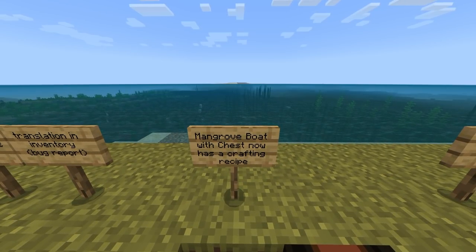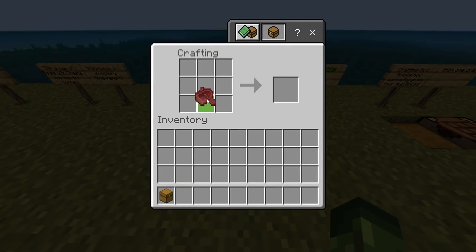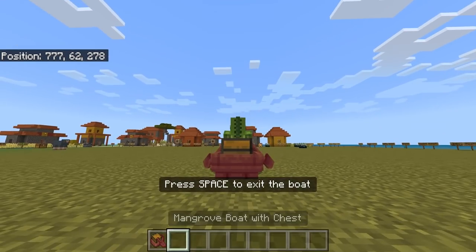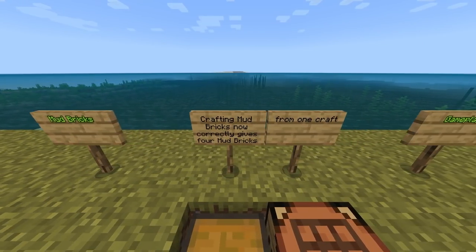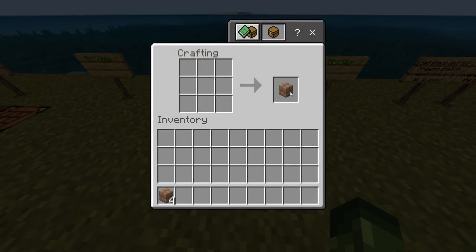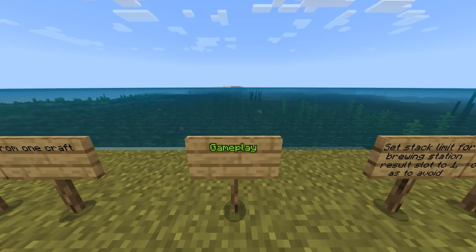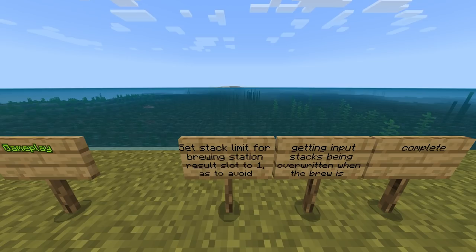The group of boats with a chest now has the correct translation in inventory — there was a bug report where it was reading as 'item_group.name.chestboat'; it's now fixed and just says 'boats.' The Mangrove Boat with Chest now has a crafting recipe — in last week's beta you had a mangrove boat and a chest but couldn't combine them to make the mangrove boat with a chest. That's now fixed. Mud Bricks crafting now correctly gives four mud bricks from one craft — someone pointed this out in the comments, and now you will get four mud bricks as expected.